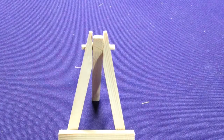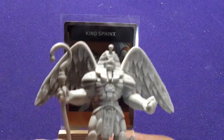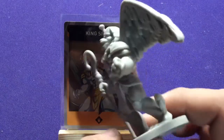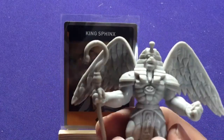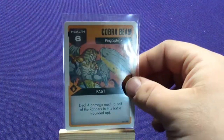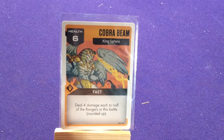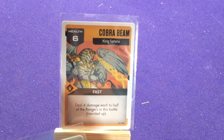Let's start with our monsters — we're gonna start with King Sphinx. Take a look at him. Everyone was super excited waiting for him — we got Goldar, now we need King Sphinx. It's a great-looking sculpt. Tag team him with Goldar and see what happens. He has Cobra Beam: six health, fast — deal four damage each to half of the rangers in this battle, rounded up. He's gonna slam you with some stuff.